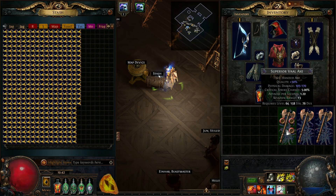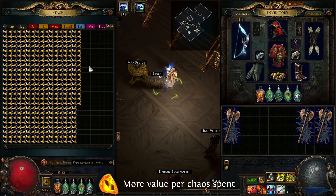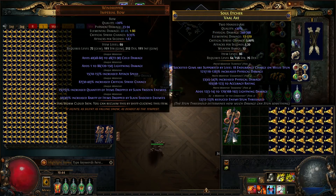Why am I using just jagged fossils? It's more cost efficient. In my previous videos I would use the triple combo because it was better, and it still is better, but it's just not cost efficient — fossils have gone way up in price since Delve league. Everybody was farming them back then. Nowadays it's just more cost efficient to do a single jagged fossil and the results are still okay.